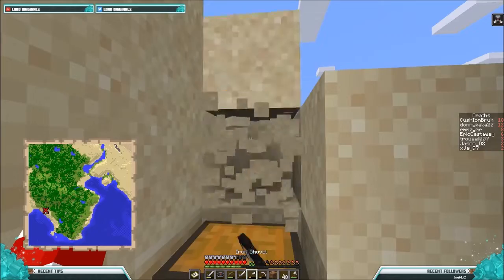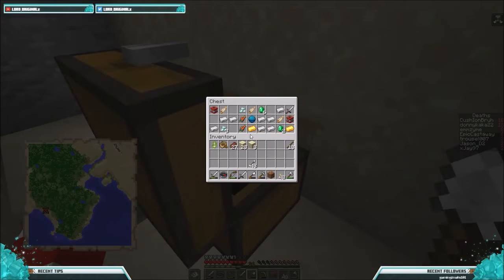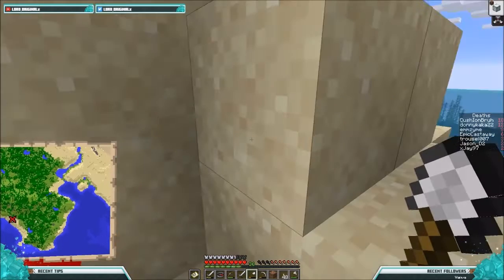Haha. There's nothing else here, is there? I swear to God — if this leads me onto something else I'm going to be mad. Oh — heart of a sea, what the fuck is that? Oh my god, TNT! Yo, this is a nice find. Holy shit. Gold, iron — let me take all the iron there real quick. Cooked salmon, cooked cod. TNT, emerald, another iron sword. What's this? Prismurine crystals — don't know what you do. Heart of the sea — I don't know what you do either.